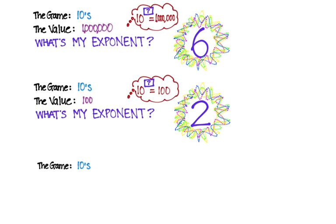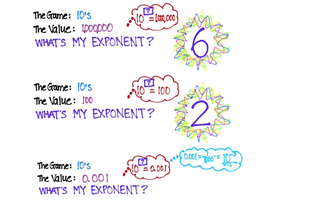What about this one? It's the game of tens and the value is 0.001. What's my exponent? This might take a little more thinking. Ten to the what power is 0.001? Well, 0.001 is one one-thousandth, which means it's ten to the negative three. So my exponent is negative three.